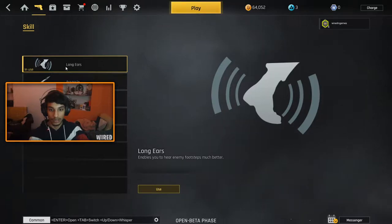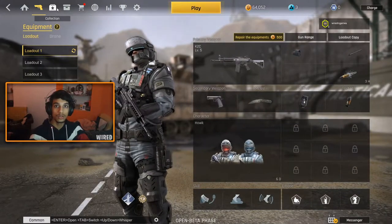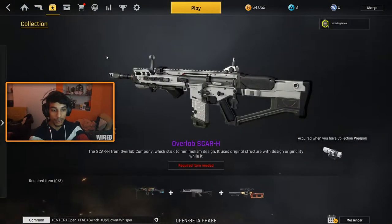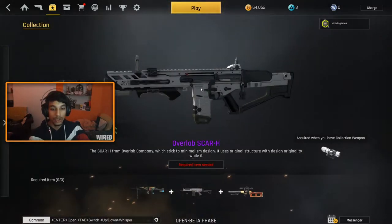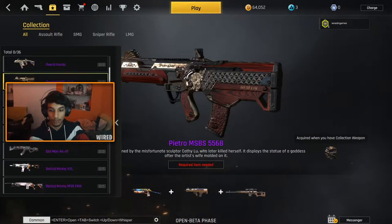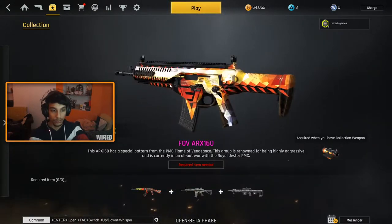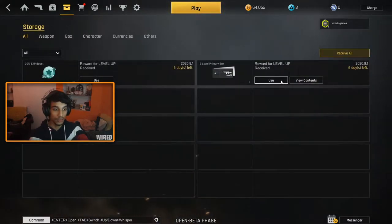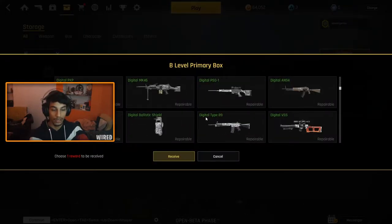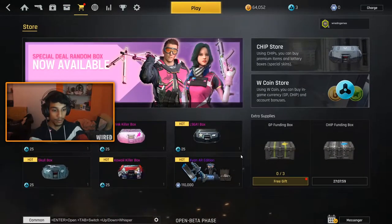I'd recommend the longer range ones. There's a pretty cool thing in this game — in the collection you'll have different skins, and you can combine them to make pretty cool-looking skins. There's also a storage section where you get guns and stuff by unlocking and leveling up, and by completing achievements.